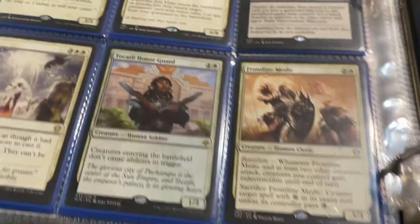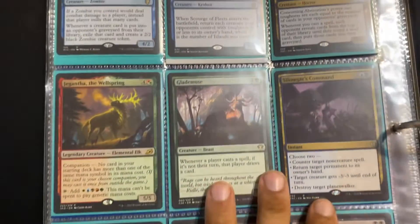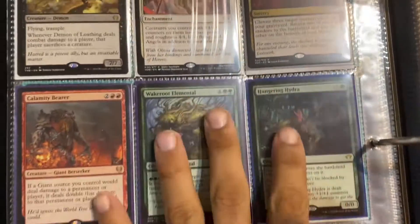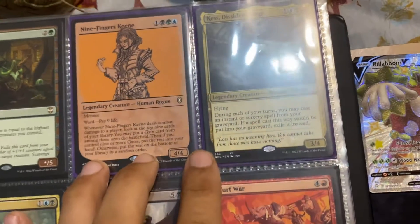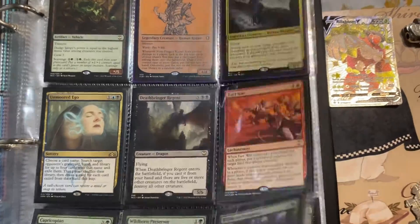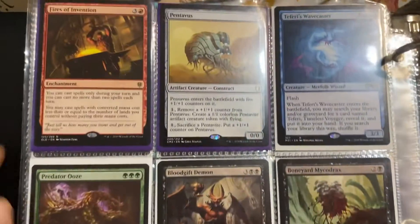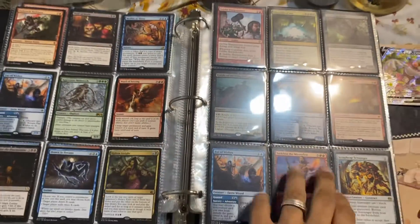Got a couple different cards over there, and that's basically the collection we got going on. This ain't the aim and the half of it — Skyler has his own, Matt has his own. We got commander decks we can play. Looking to do giveaways — we just like cracking open packs, seeing what we get. We'll even crack open packs and give away cards eventually, just having the fun of opening packs. Give back to the community for supporting us — that's the main thing. You guys can be anywhere but you chose to watch this, so we really appreciate it.